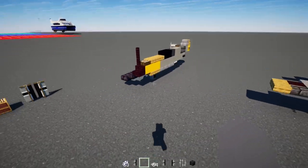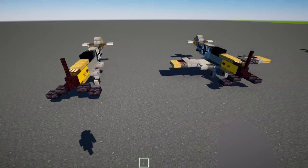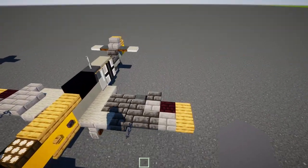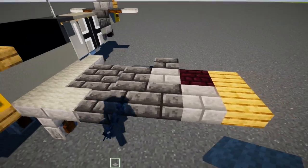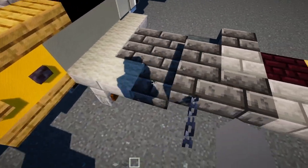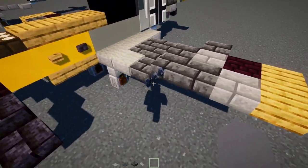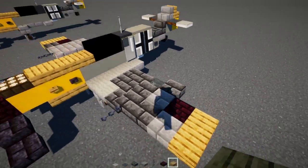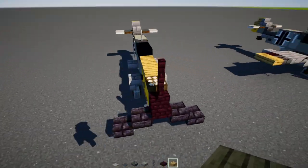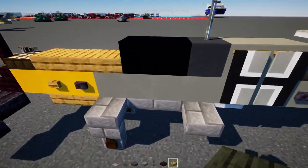Once done, copy everything on this side and build the other half. Once you have both halves it should look like this. Now let's work on the wings — they have different camouflages. Take out light gray carpet, gray carpet, deep slate brick slab, chain, stone brick slab, nether brick slab, and oak slab.